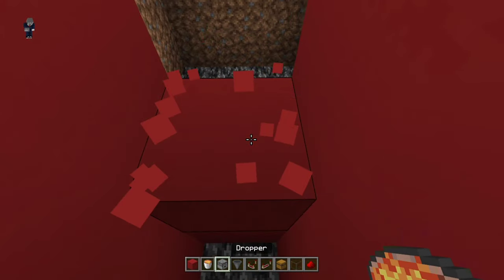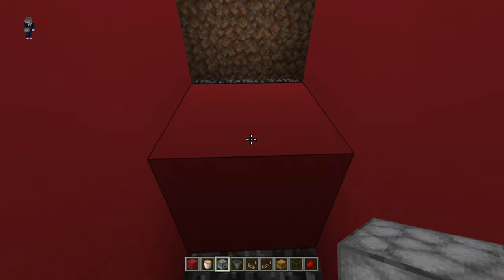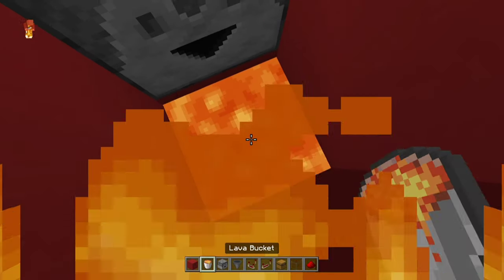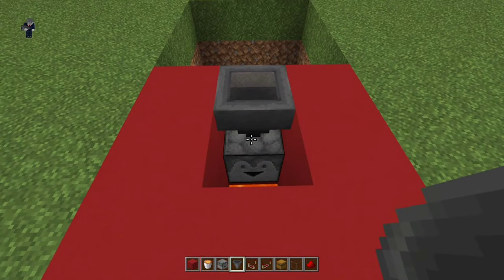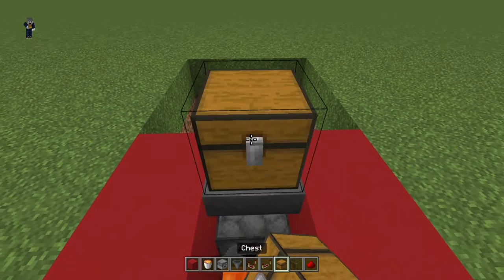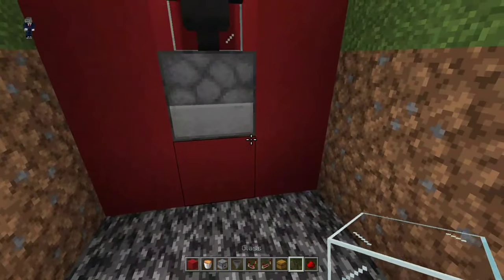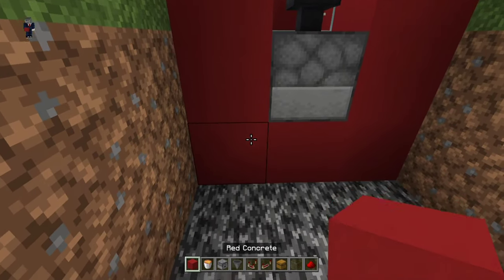You will have to break these two blocks, and at this block you will have to place a dropper facing here, and place a lava bucket right here. Then right above the dropper place a hopper, put a chest above the hopper, and then put glass on top so obviously someone doesn't fall in. Here comes the redstone part.